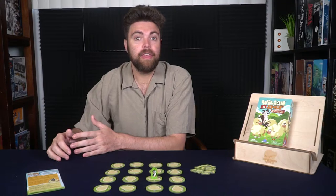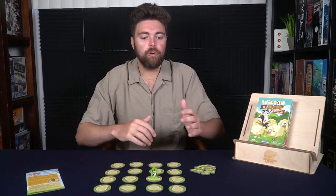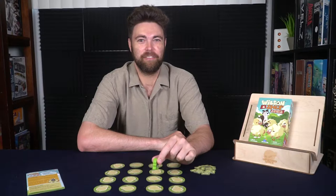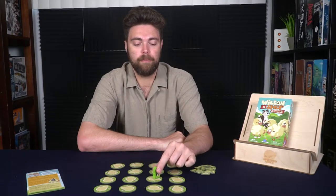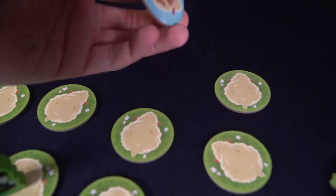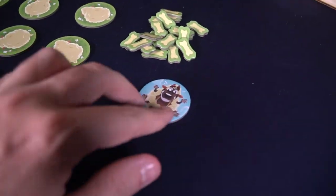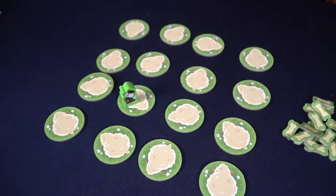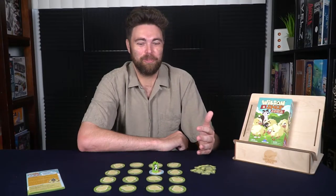After Wilson has done that, then the players, in order, will select Shep to move one space. Once Shep has moved, they are going to reveal that sheep to see if it is, in fact, Wilson. You'll flip over the token that Shep was recently on and check — was it a sheep? If it was Wilson, however, the game would be over for the round and the sheepdog players would win.